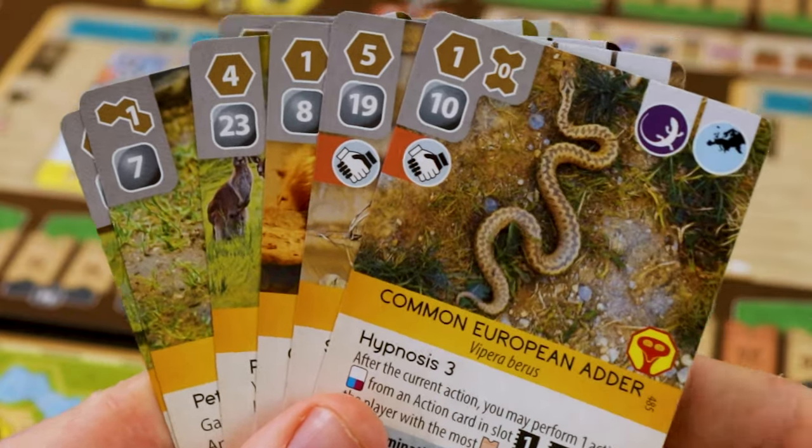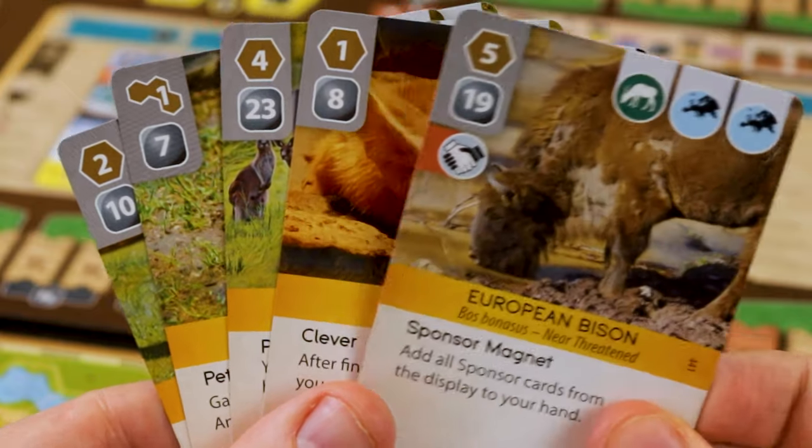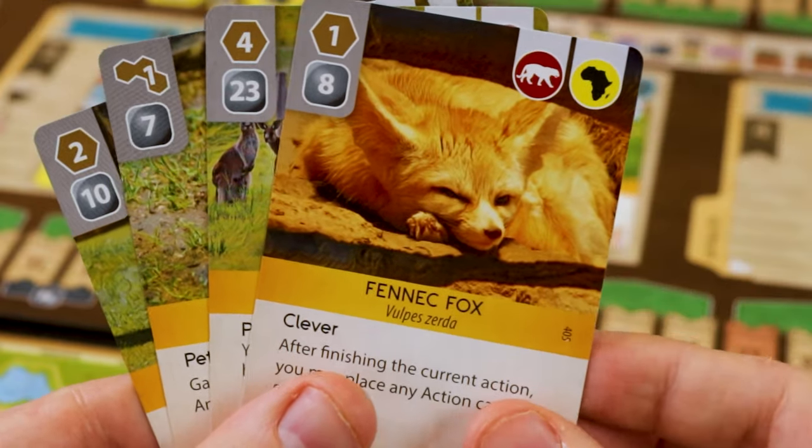There are so many games where the theme just kind of washes away as you're playing — cards just become numbers. But with this game, it refuses to allow you to simply look at everything as numbers. You have to look at the requirements for the zoo animal, whether it's aquatic or land, the country it comes from because you might get bonuses for that. All these things work so well together that the game basically makes sure you are always thinking about theme as well as mechanics. And that's a wonderful thing.